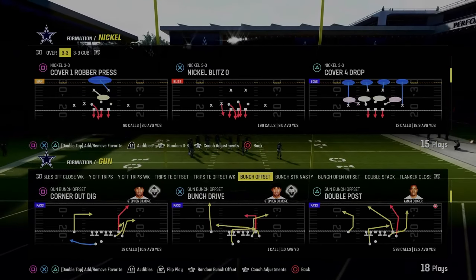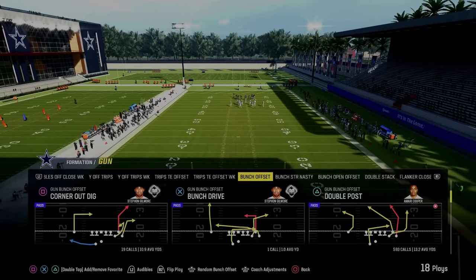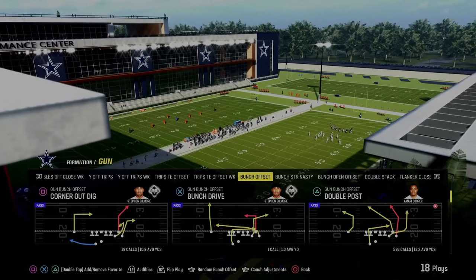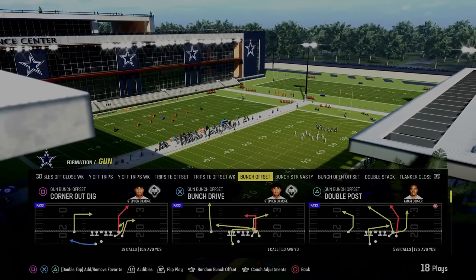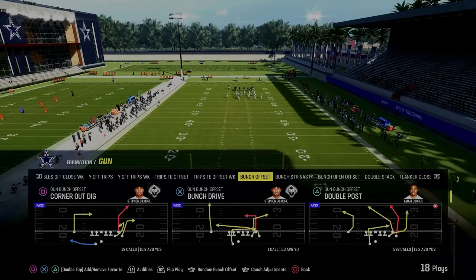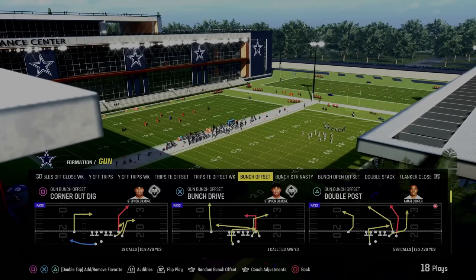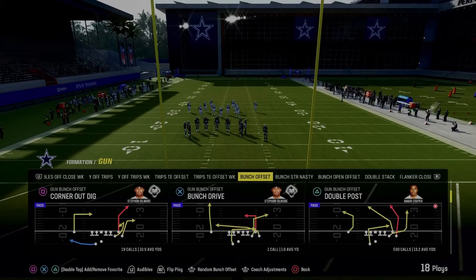If you're not in the Patreon, the link's in the description. Now, the reason I wanted to do this video is to show you how, by changing little things about a play, you can make it so much more than just one setup. Double post gives us arguably the best stock routes of any play in Madden: a crosser, a C route, a running back in route, a tight end wheel, and a really unique perfect post route.